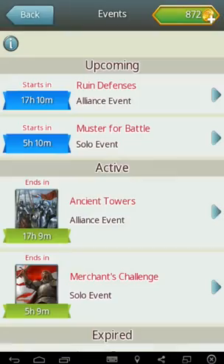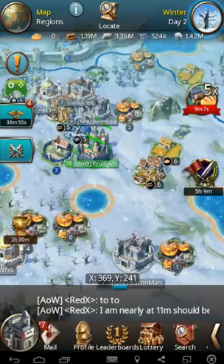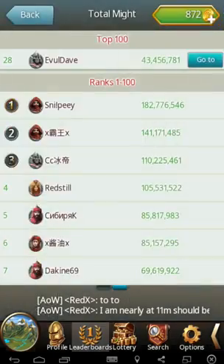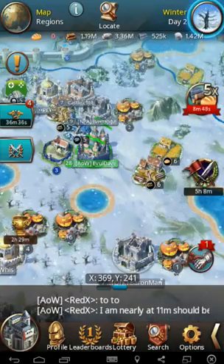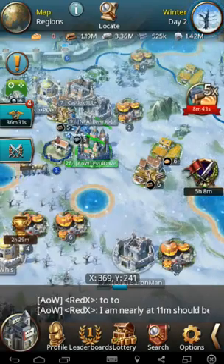So I mean, you're sitting on a tower and there are a lot of very big fish out there. Taking a quick look at the leaderboard: 140, 180, 110 million might. These guys have like 40 million armies. If they hit you on a tower, you're done. So there's really no point in keeping your troops or resources there — send it off to your bank or to an alliance mate.